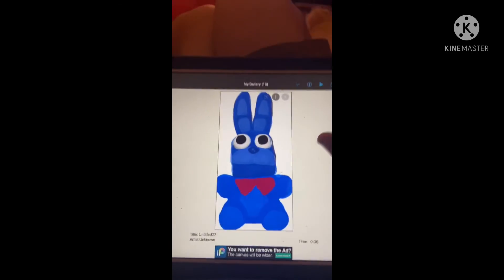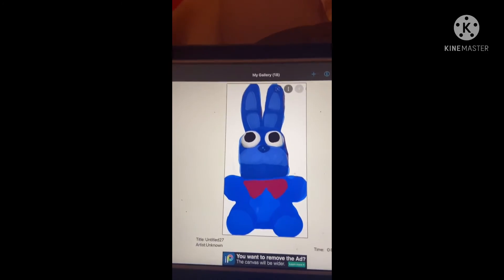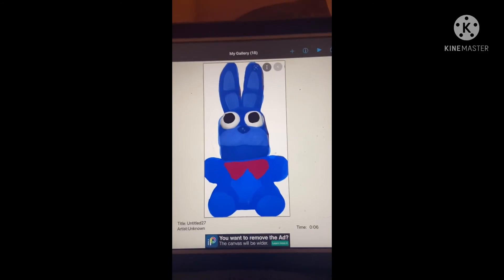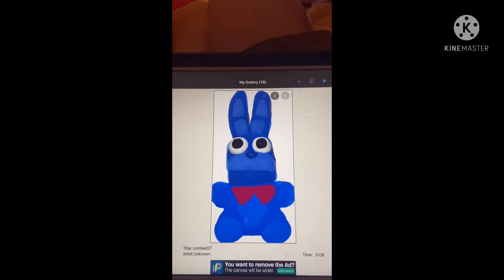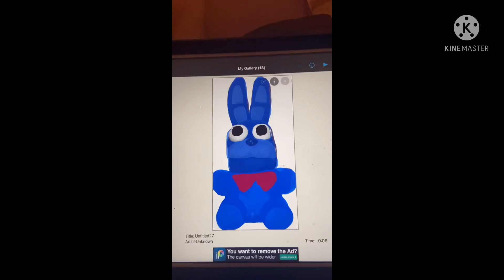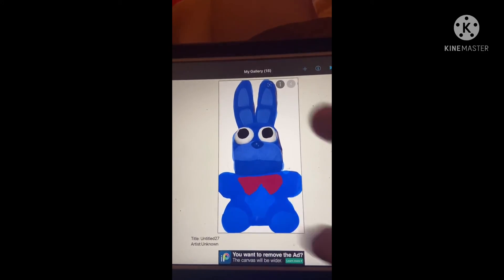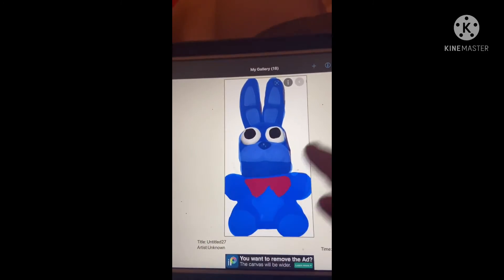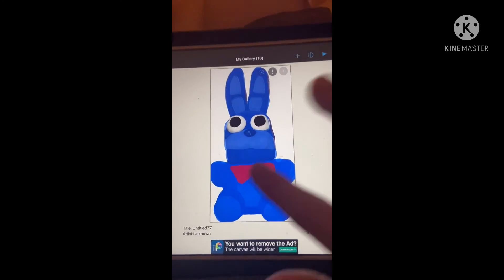Now this last one is from Five Nights at Maggie's and I don't really know the name of this character — I've played the game before, I just don't know the name. So I got a Bonnie plush, made him a lighter blue than the purple color, gave him the white eyes, made his head more square, and gave him a wider bow tie.